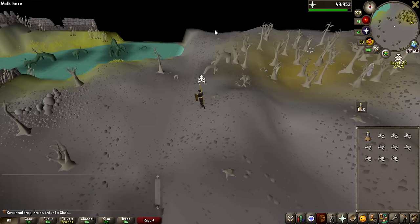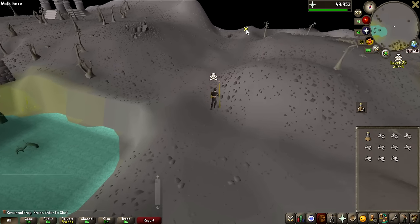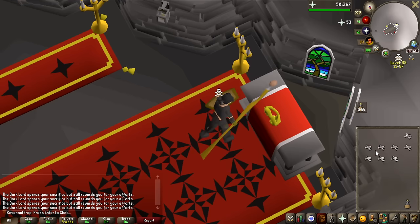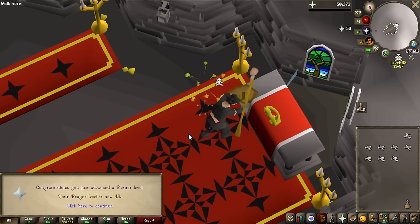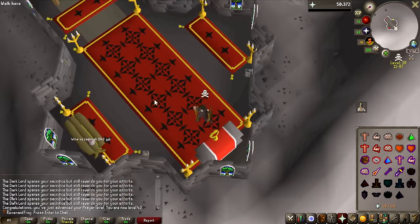I will probably level agility in the future anyways to get it higher for shortcuts and all that, but stamina potions make a massive difference. Here we go — this is finally the goal of 43 prayer, and we're going to be unlocking all the protection prayers, which is going to be super useful for both PVM and future PKing. That is now nice to have unlocked. That is where I'm going to be ending the first episode of the series.